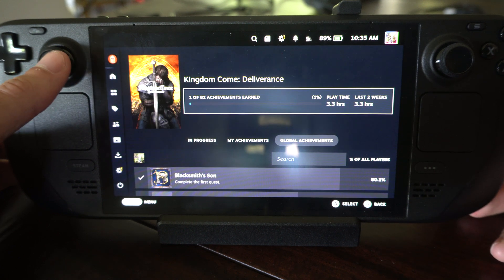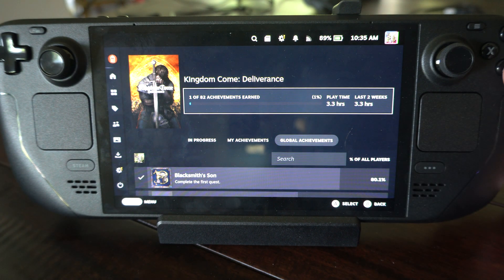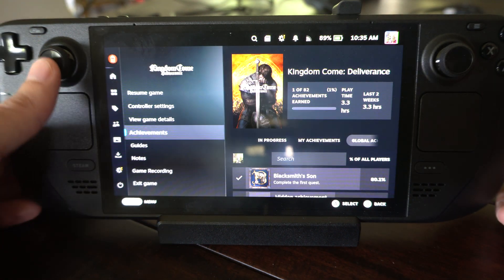So if I went to like Achievement, went to the right — playtime, 3.3 hours, last 2 weeks, 3.3 hours. Very easy to go ahead and see.